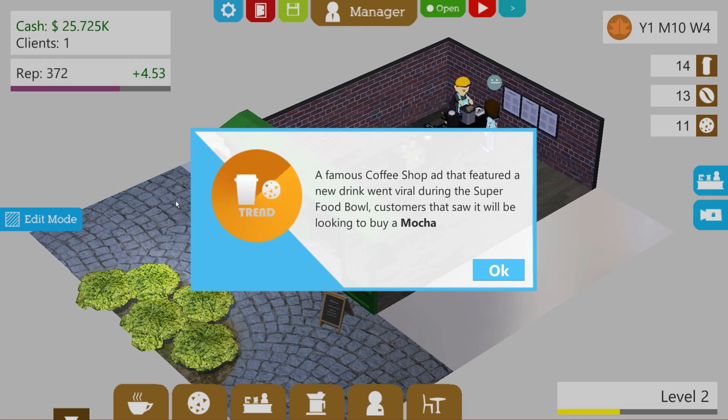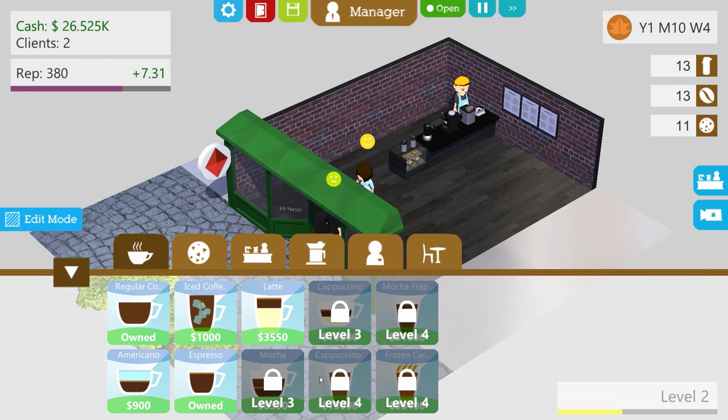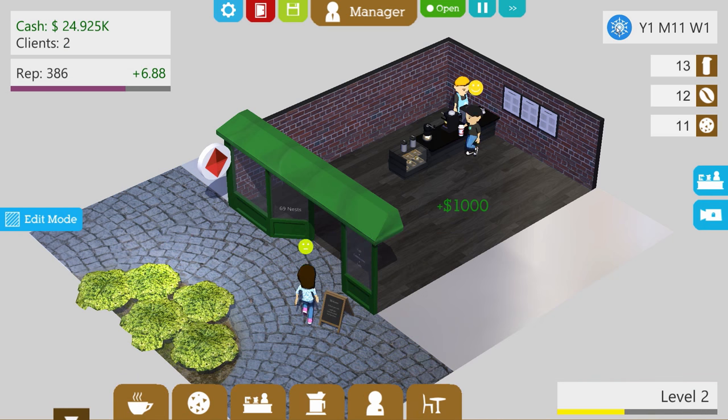A famous coffee shop that featured a new drink went viral during the Super Food Bowl — customers will be looking to buy a mocha. Unfortunately I don't have mocha just yet; that's at level 3. We can get a latte and iced coffee up, but it's winter right now so iced coffee isn't really too important — people are probably looking for warmer drinks. Unless you live in SoCal, where you can buy cold drinks whenever you want because it's never really too cold.